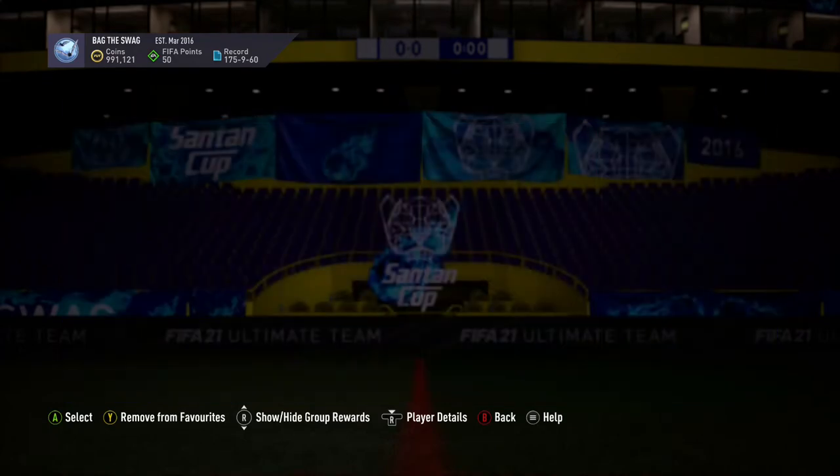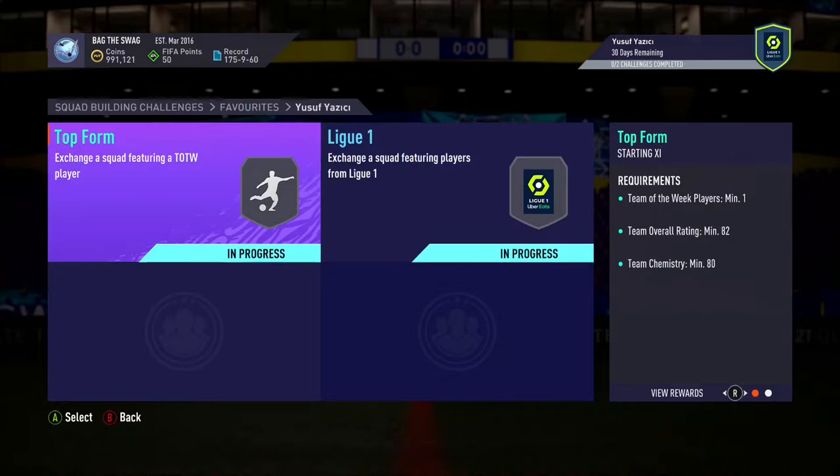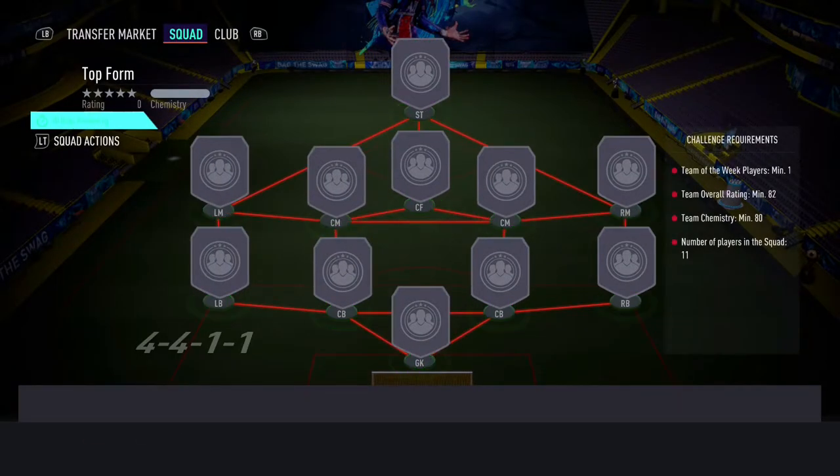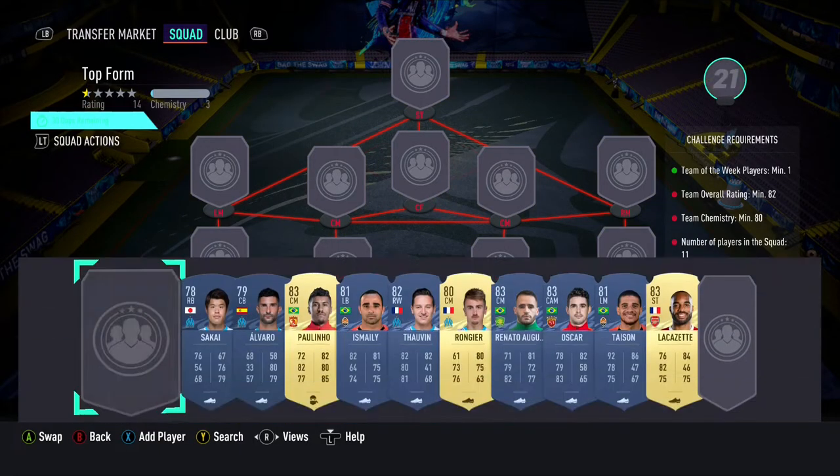For this player you'll need to complete 2 different squads. The first one is the Top Form squad builder which will cost you 28,000 coins on PlayStation and 33,000 coins on Xbox. The requirements are at least 1 inform and a minimum overall rating of 82 with a minimum team chemistry of 80.